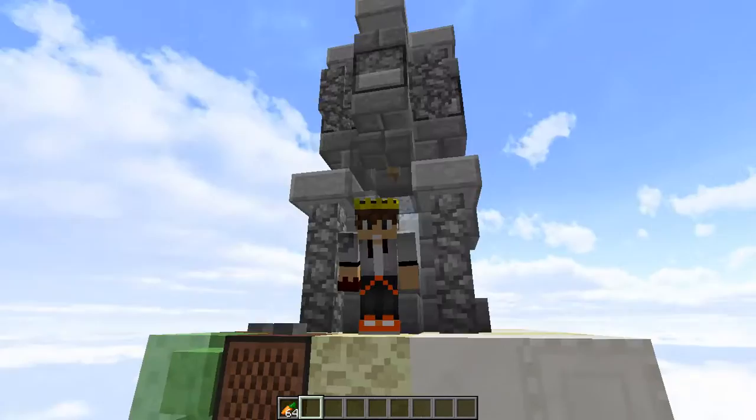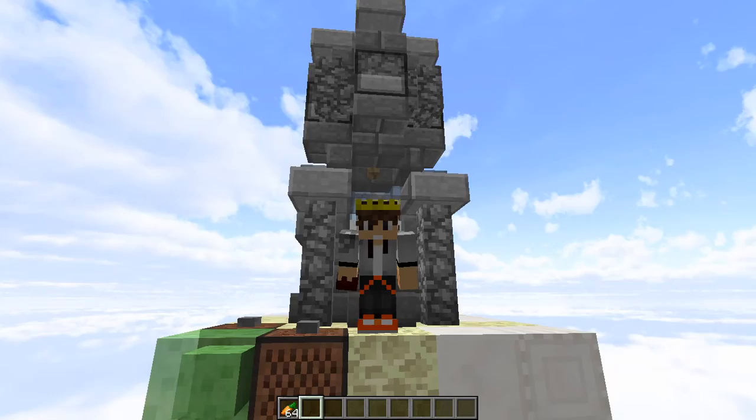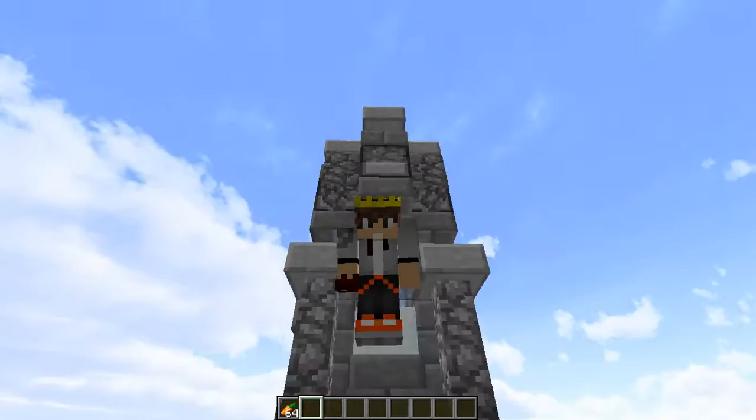Now this behind me right here is an automatic rabbit farm, and it functions in the same way all of your industrial cow or sheep farms will, but it uses a very special feature to get the baby rabbits down, because rabbits have one of the smallest hitboxes in Minecraft, which makes them difficult to farm.